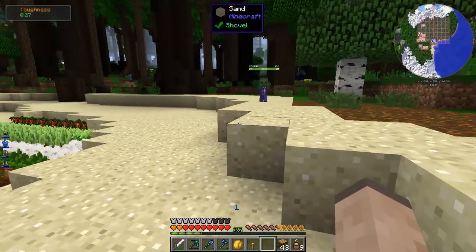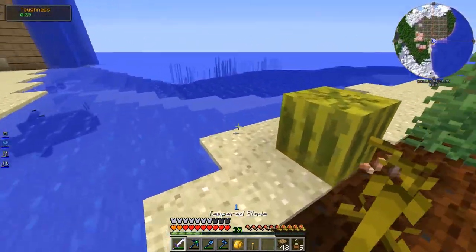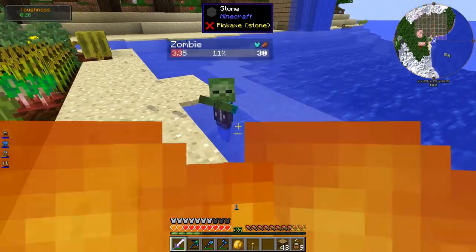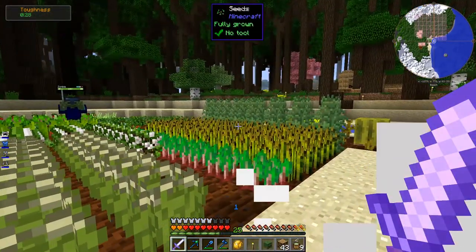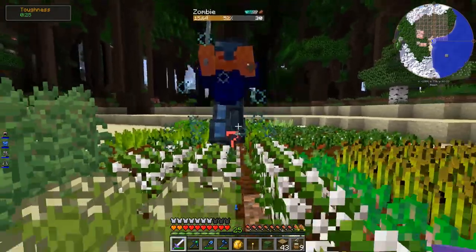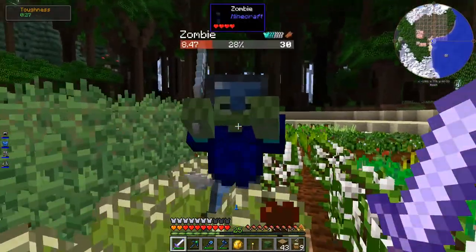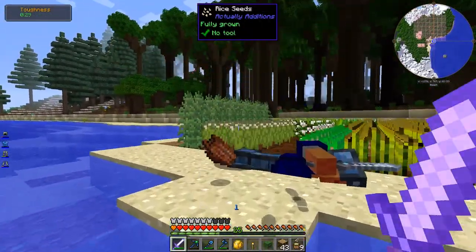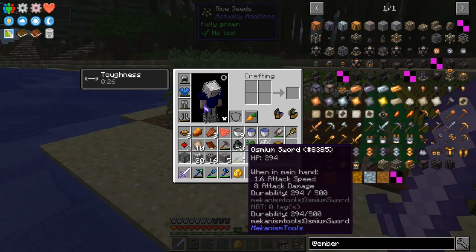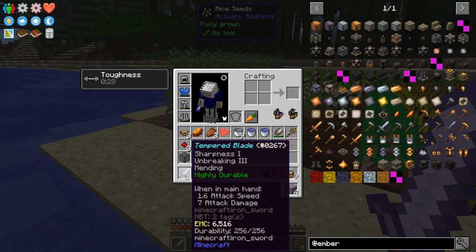I think I need to spend some time relaxing in my garden. I can never relax! You're terrifying, little baby zombie. Osbium Sword - eight attack damage compared to seven, 1.6 attack speed, same. I think that might be better. However, this thing has sharpness, unbreaking, and mending. I'm gonna stick with it - I like the enchantments.